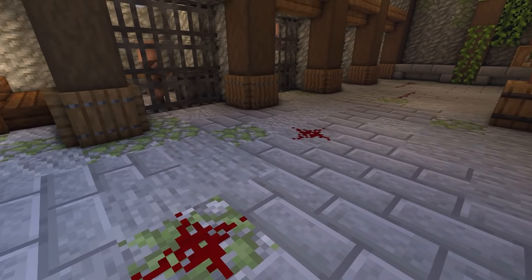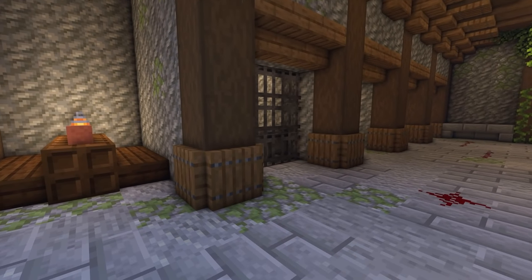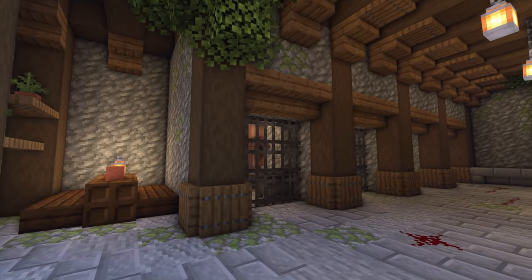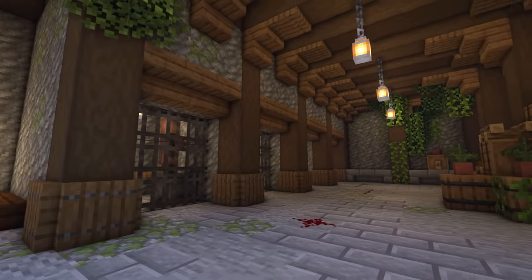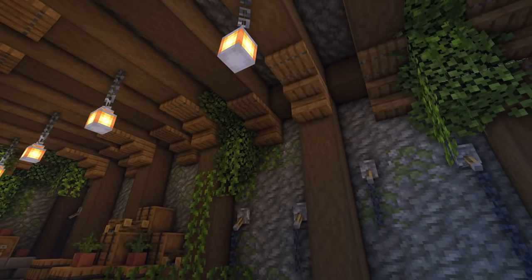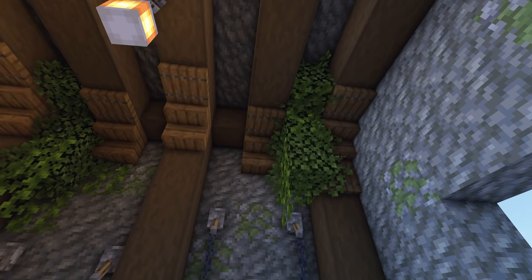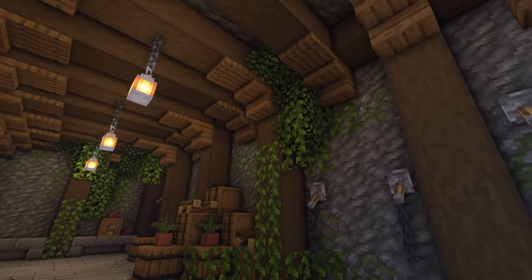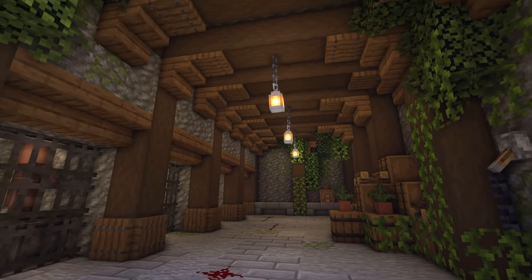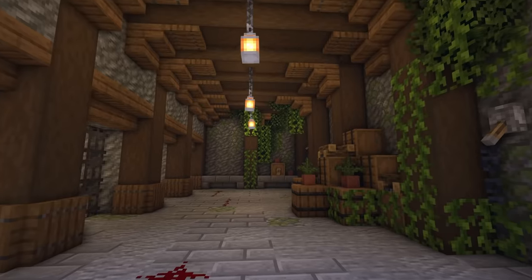The flooring is stone brick, stone, andesite, and mossy cobblestone. The mossy cobblestone gives a nice look of dampness and makes it feel a little run-down and fitting for a dungeon. We've got a few spots where it's overgrown — some leaves and vines growing through, maybe a bit of moss — to add a little life and reinforce the run-down feel.